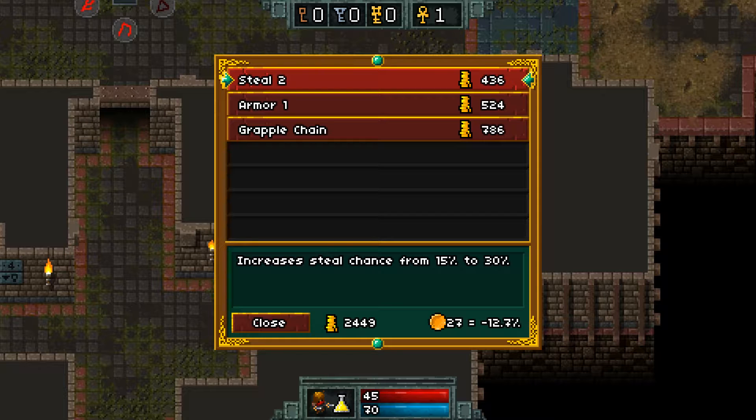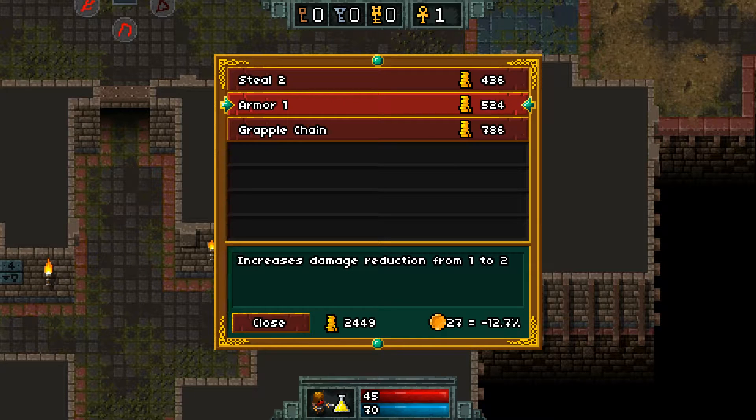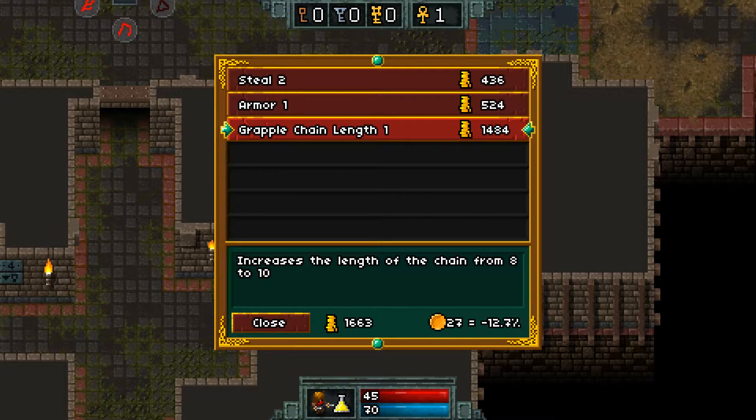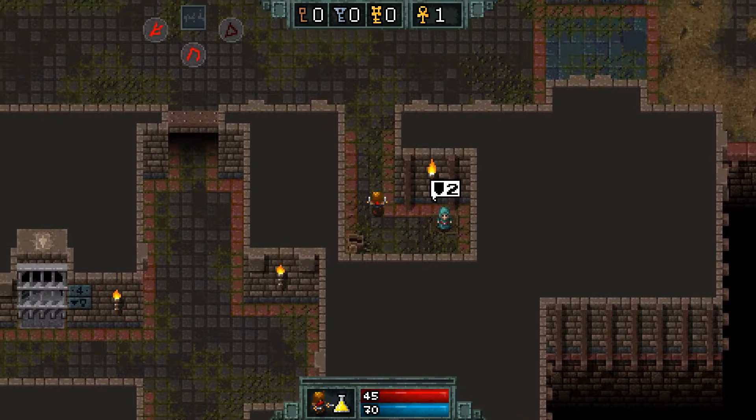Steel 2 increases the chance from 15% to 30%. Now, eventually this is not going to be a worthwhile investment, I feel like. But 30% chance for one coin — it's going to cost us 436 coins that we already have. Now, this is interesting: the thief shoots a grapple chain which he uses to move forward quickly. Enemies move through, get stunned for one second, costs 0 coins to use. Why would it cost any coins to use? This is like armor — I don't know if we really need the armor. I will buy the grapple chain, because it sounds interesting. And we can get a chain length upgrade. I guess we will buy Steel 2 — it may not be a worthwhile investment for us, but nonetheless.